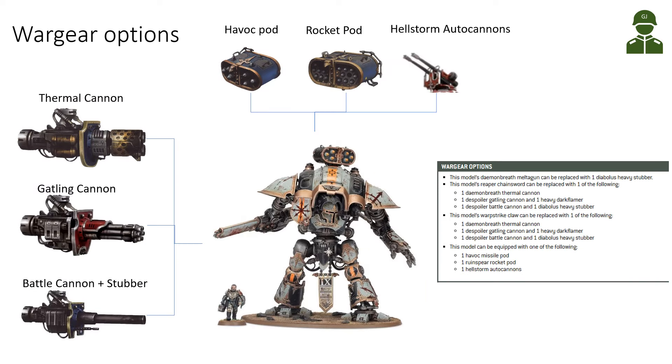For the top weapons, we have either the Havoc Missile Pod, the Ruined Spear Rocket Pod, or the Hellstorm Autocannons. For the main weaponry, if you want to focus on shooting you have the Thermal Cannon — a very heavy anti-vehicle Melta-6 type weapon — the Gatling Cannon with 18 shots (and you could take two, so 36 shots total), or the Battle Cannon, a Blast weapon from 72 inches with Rapid Fire.